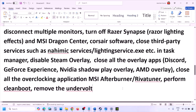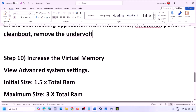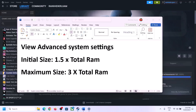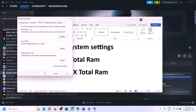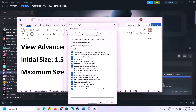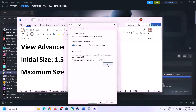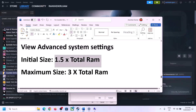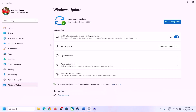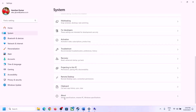If you have undervolted your computer, remove the undervolt and then launch the game. The next step is to increase virtual memory. Type 'View Advanced System Settings' in the Windows search box, open it, click the first Settings button, go to the Advanced tab, and click Change under Virtual Memory.